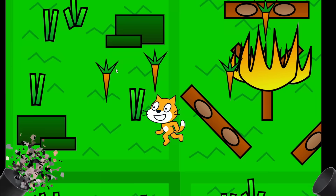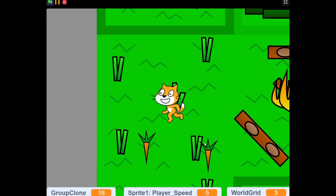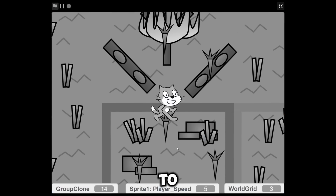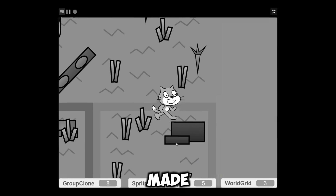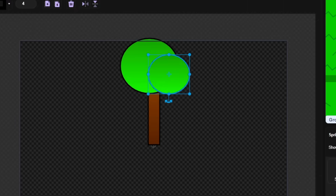After a couple minutes of critical thinking, I eventually figured out how to put the campfire in the middle. But if you keep scrolling along this grassy field, you'll notice there is literally nothing to fuel this campfire we just made.